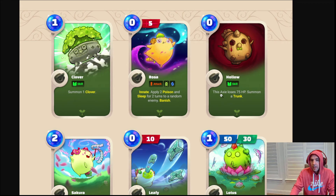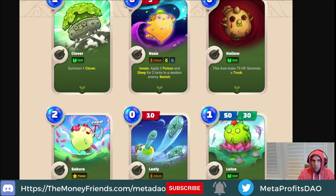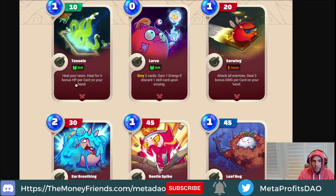This plant card actually loses 75 HP and summons a Trunk, which I don't know what it will do. It'd be interesting to see if Axies can summon other plants or tanks. So they summon this Trunk and it has HP, and cards can protect it — like 'target any ally whenever you play a card' to heal it for 10 HP. I'm not sure if you can split damage with that, but it would be pretty cool. This Lotus card has both a heal and a shield, which is something I haven't seen before.